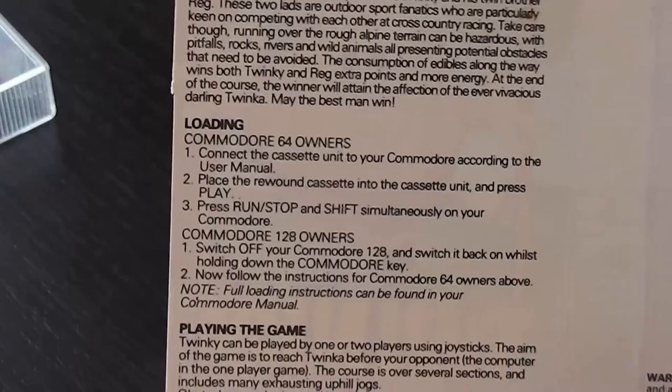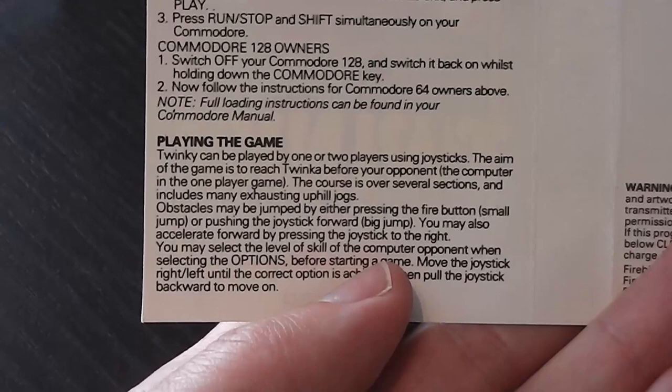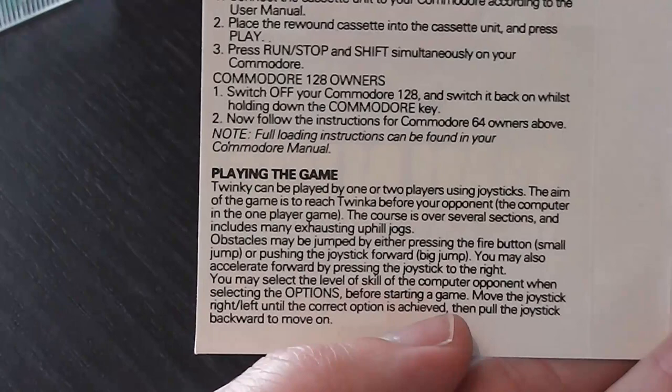There are some loading instructions and pretty simplistic gameplay instructions. One or two players using joysticks — reach Twinker before your opponent. Obstacles can be jumped by pressing the fire button for a small jump or pushing the joystick up for a big jump. You may select the level of skill of the computer opponent when selecting the options before starting the game, and that's pretty much it for the instructions.